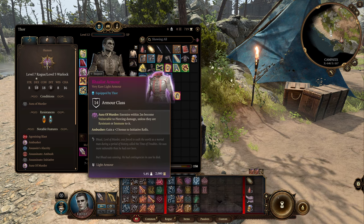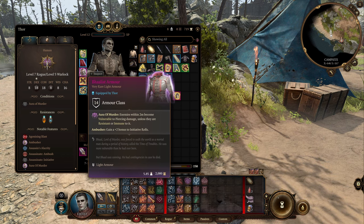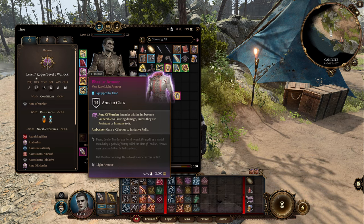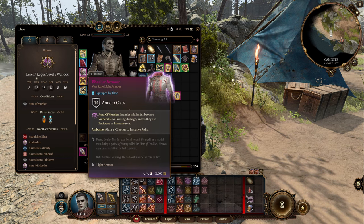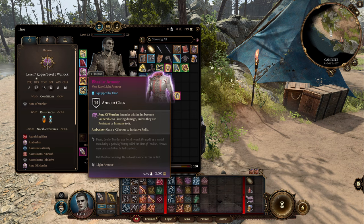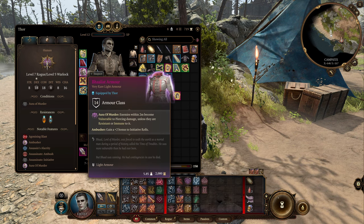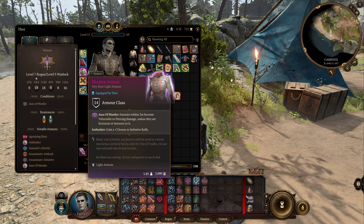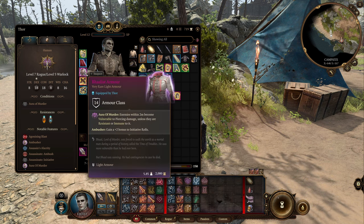We're going to be using the Bhaalist Armor, and we're going to be using piercing weapons such as daggers and short swords to mimic slasher-type weapons. This armor gives us the ability to inflict vulnerability on our enemies, making them vulnerable to piercing damage — meaning they take double damage from piercing. So critical hits plus double damage equals massive, massive damage. This can only be obtained in Act 3, but quite early in Act 3 if you know what to look for. Until then, you could use something like the Studded Leather plus 1, which you get from an Act 1 quest, or any light armor you can find early on.